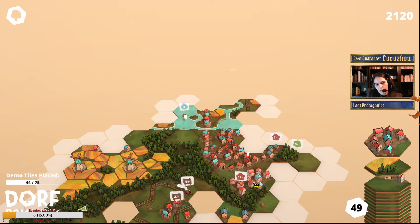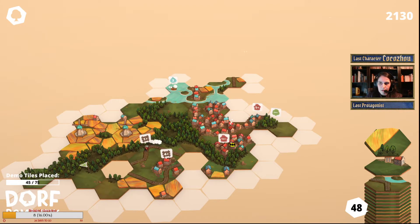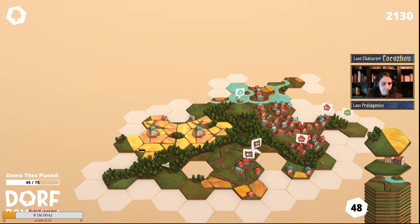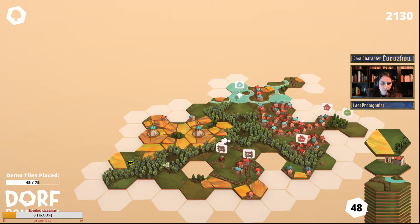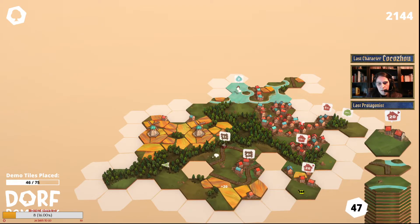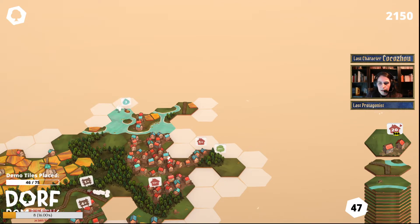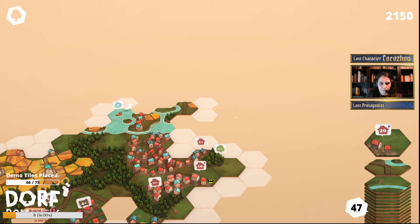Maybe like that — okay, we can still save this quest. 45 tiles out of 75, we can do it. That's not good. Let's just do it like this. Still missing one — but this one requires exactly 20 houses, so that's not good. But we can put it here.